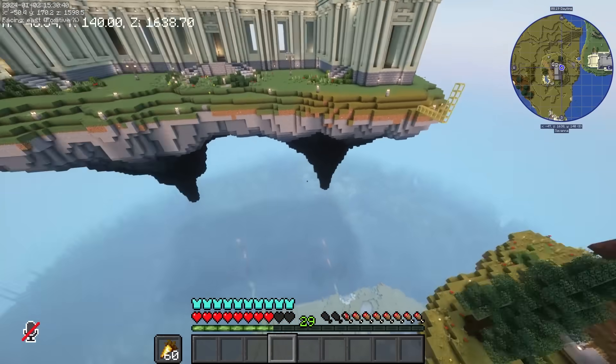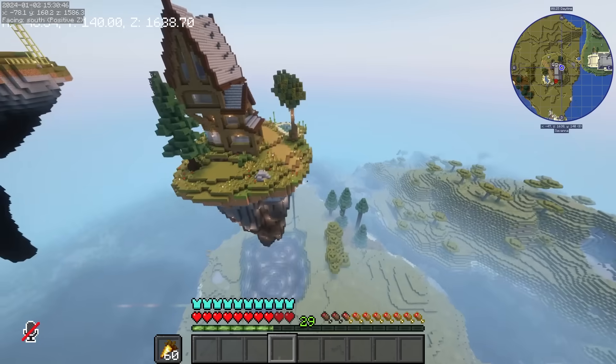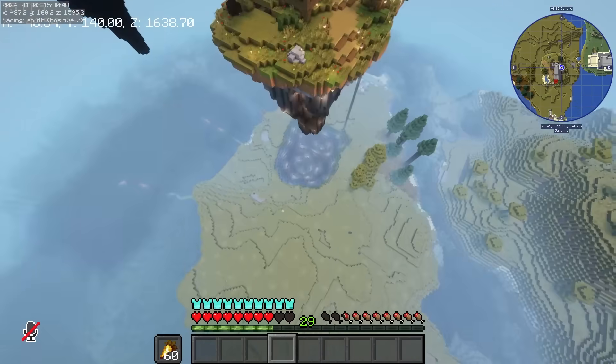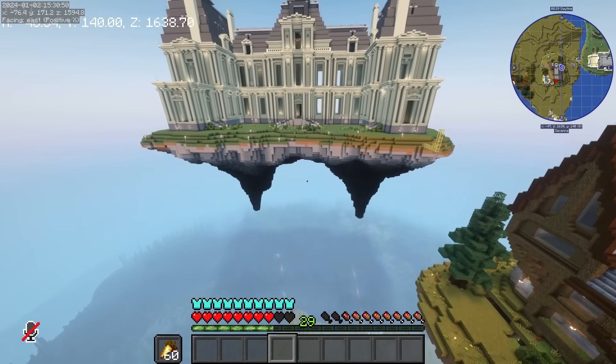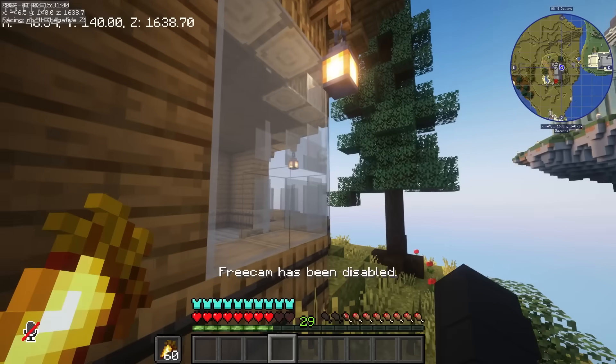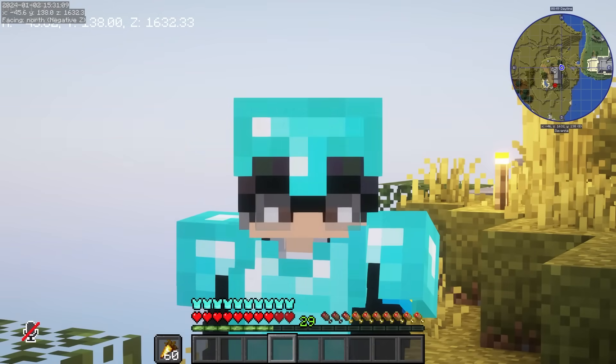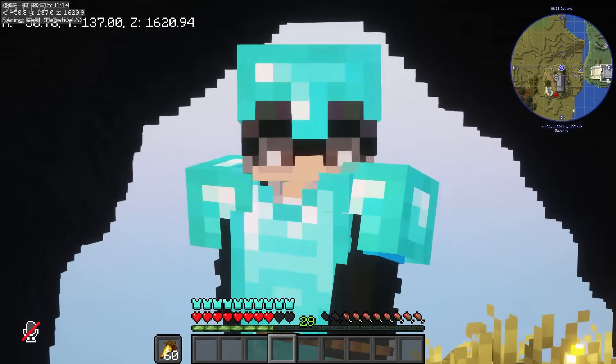Sa gilid ng mansion na to is plano ko maglagay ng mga floating statue - specifically Roman statues. Maglalagay pa ako ng ibang floating islands, mga floating farms. Comment down below kung lagyan ko ba ng second floor at ano pwede ko gawin sa loob na to, kasi sobrang laki na to. Ito muna tatapusin ang episode natin. Sana may enjoy kayo, at sana makita ko sa next episode. Bye!